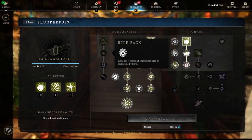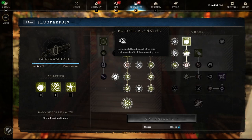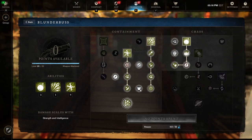We have two passive talents here. Bite back means every pellet that lands a headshot reduces all cooldowns by 0.5 seconds. With nine pellets hitting a headshot, that's around 4.5 seconds of cooldown refunded per shot, which is quite generous. Then there's future planning, which reduces the cooldown of all abilities whenever you use any ability. This helps you refund and recycle abilities to get them back faster. That's pretty much it for the chaos side of the tree.